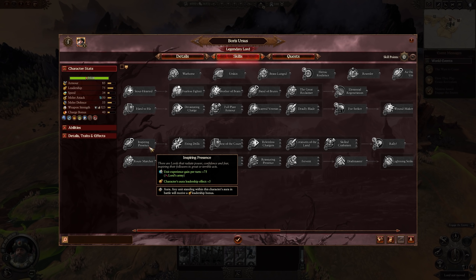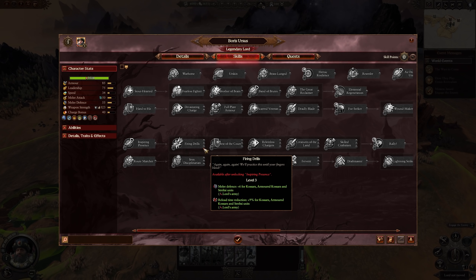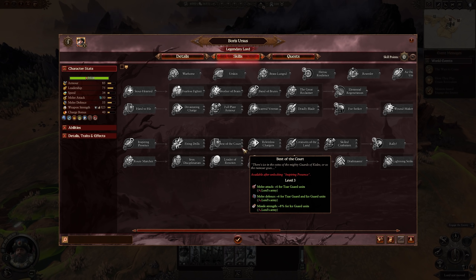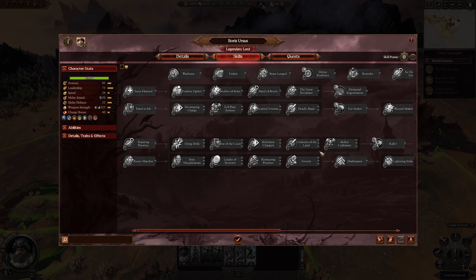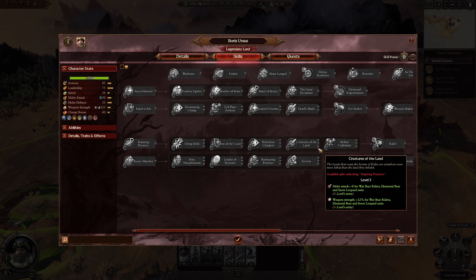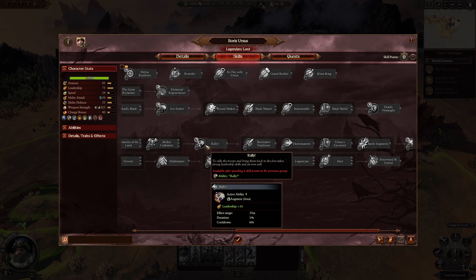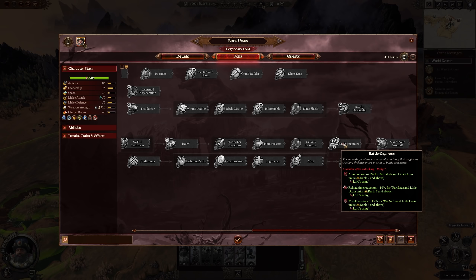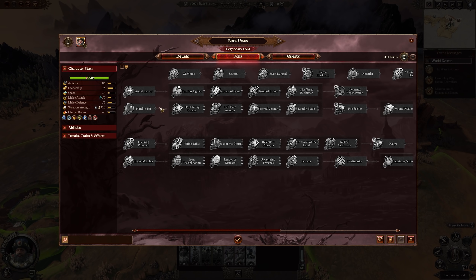For the red line — standard fare for Warhammer 3. This is the new Inspiring Presence, giving unit experience gain plus 75 per turn. Firing Drills helps Kossars, Armored Kossars, and Streltzi. Best of the Court helps Zarguard and Iceguard. Relentless Charge applies to Kossavite Dervishes, Winged Lancers, and Griffin Legions. Creatures of the Land covers War Bear Riders, Elemental Bears, and Snow Leopards. Skilled Craftsman helps Warsleds and Little Grom. Then Rally, four abilities applying to Rank 7 variants, and Stand Your Ground. The personal stat nodes include Weapon Strength, Melee Attack, Leadership, Melee Defense, and Deadly Onslaught.